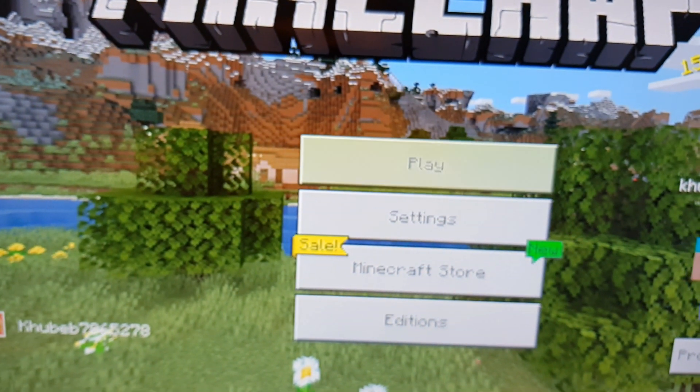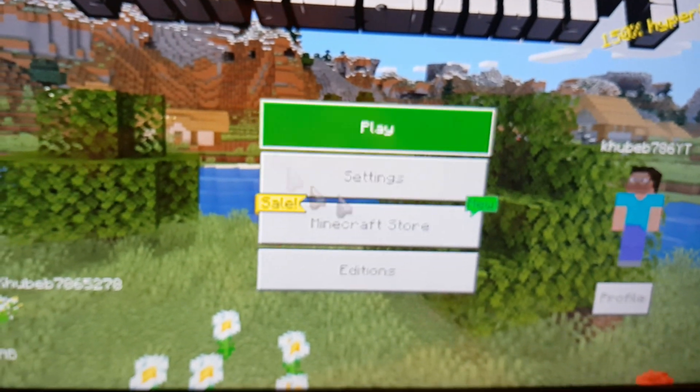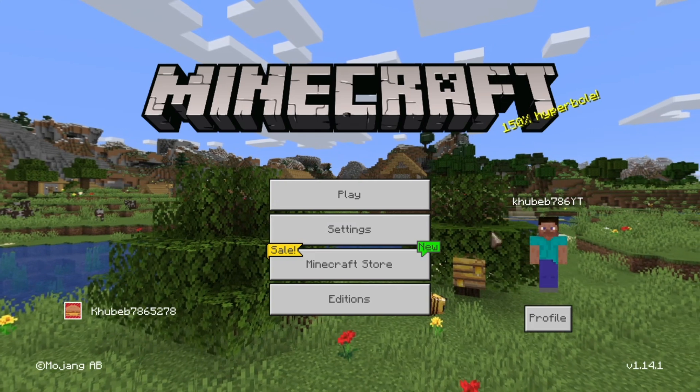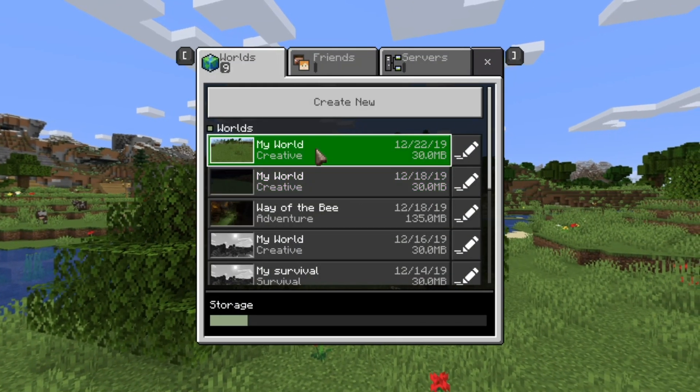As you guys can see, I have a little arrow on my PlayStation Bedrock right there. It is that simple — it is there. You guys can now play with keyboard and mouse if you have it. So now let's test out the keyboard and mouse and how well it plays. You can see a little arrow right there. Let's start up a world and see how good this keyboard and mouse is on PS4 Bedrock.